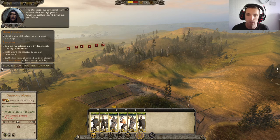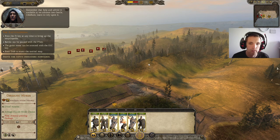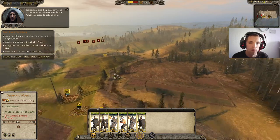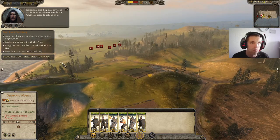My camera is in the way of the minimap, so I'll put the camera down a bit so you can see everything. Remember that help and advice is available as we advance into battle — learn to rely upon it. You can press F1 to bring up the encyclopedia for a battle scan.